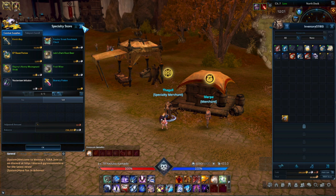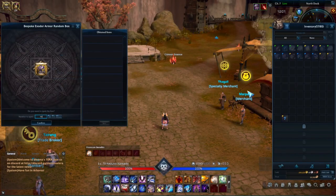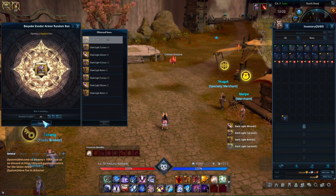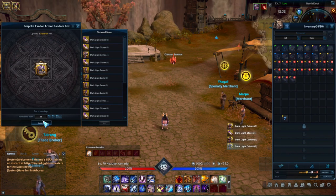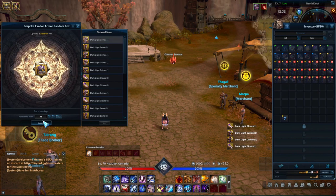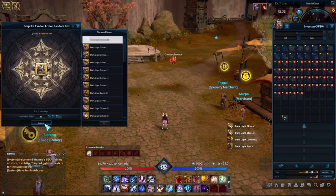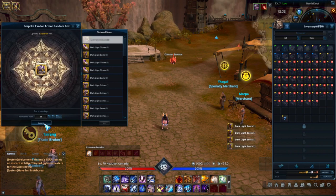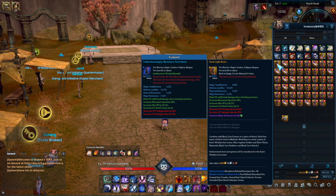Now that I've sold all of those, I want to open up my armor boxes. This gives you a combination of gloves, boots, and chest. For the most part, you want to try to get your amplifications and/or your magical or physical crit power. Depending on what class you play determines whether you're going for physical crit power or magical crit power. I'm going to stop right at 25 and take a look at these boots. Right now these boots only have one roll — magical resistance. That's kind of trash.